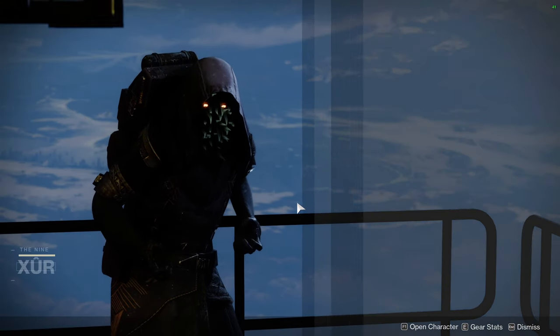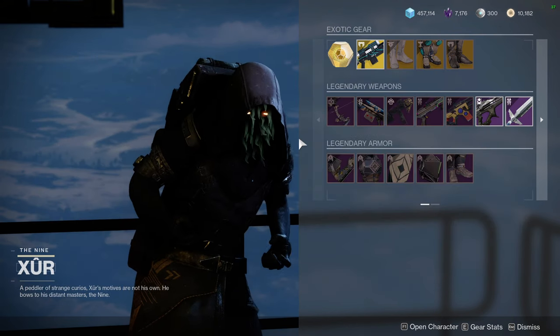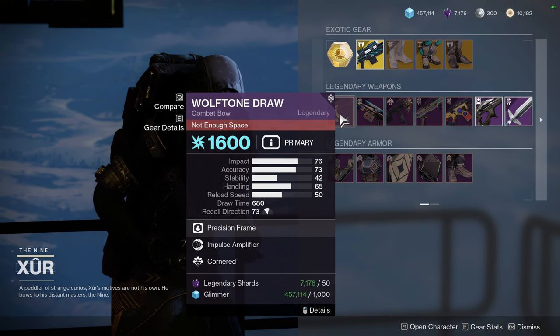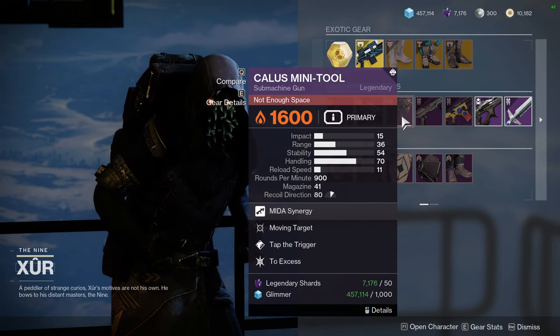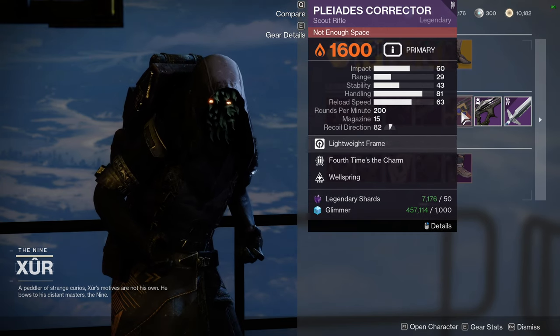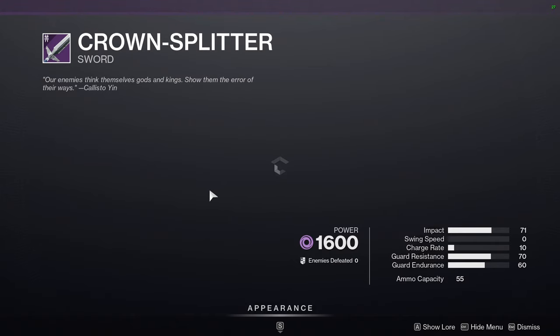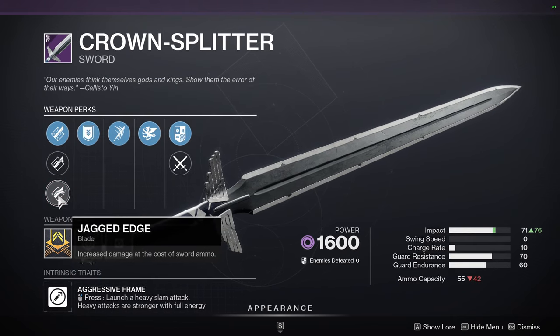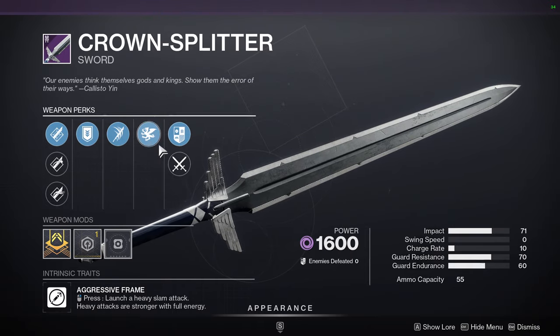As for the armor rolls I'll have them up on screen — I really hate it when Light.gg doesn't have all of them and I have to manually input the rolls. For the weapons we have Wolf Tone Draw with Impulse Amplifier and Cornered, Thoughtless with Rapid Hit and Focused Fury (that's actually pretty decent), Callous Mini-Tool — one of the best SMGs in the game — with Moving Target and Tap the Trigger, Sojourner's Tale with Quickdraw and Adrenaline Junkie, Platus Corrector with Fourth Times a Charm and Wellspring, Tarantula with Field Prep and Kill Clip, and Crown Splitter with Relentless Strikes and Vorpal Weapon. Vorpal only gives you like five or ten percent on heavies now so that's not good.